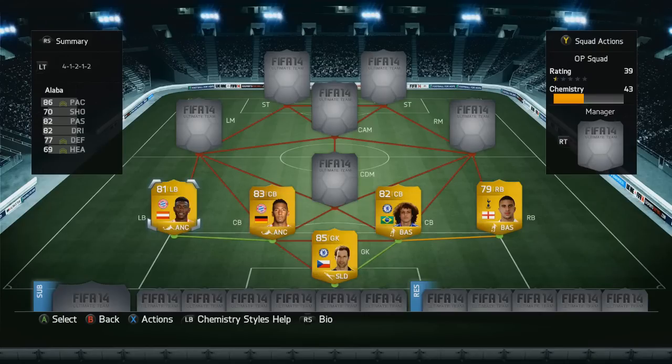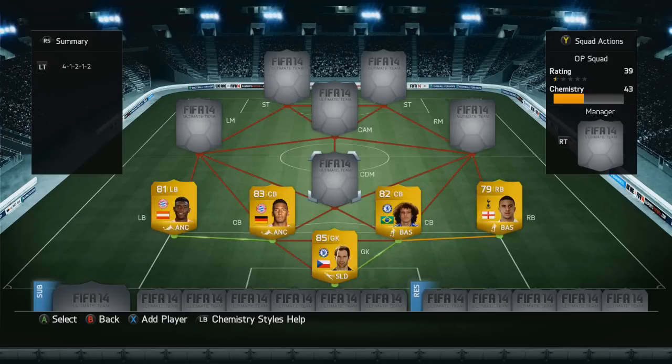On the fullbacks, we do have David Alaba and Kyle Walker — Walker basically for the pace on the right hand side, and Alaba just because he's the best left back in the game in my opinion. He also has a pretty good link with Jerome Boateng, which is nice in a hybrid since if you don't have links, you don't have chemistry.